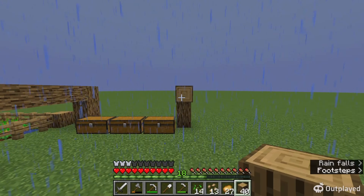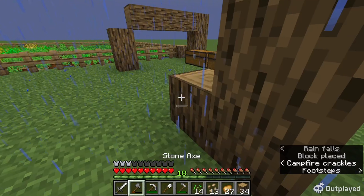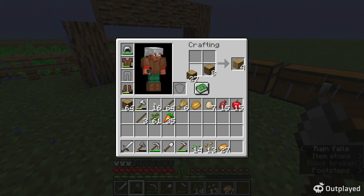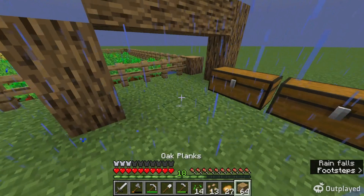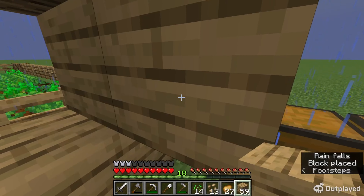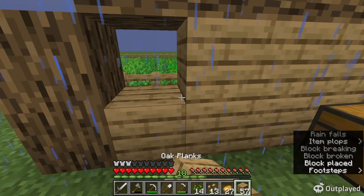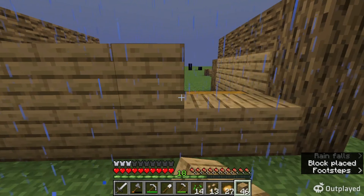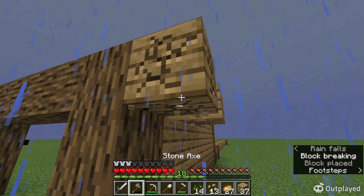It's raining so we can fill up our cauldrons with more water, even though we already have infinite water - it's still fun. Stop blocking yourself, okay there we go. That's what we're looking for - a clean build.